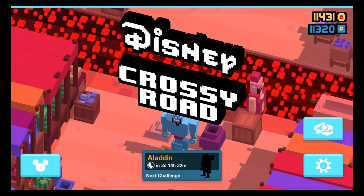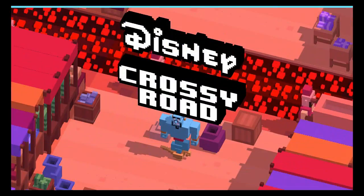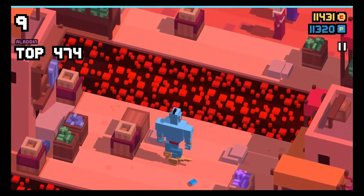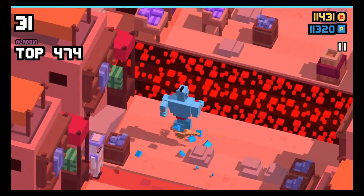Hey guys and welcome back to my new Disney Crossy Road video. I still owe you a video of Genie in the Lamp - he doubles rewards from pixel gift boxes and duplicates. He's a very valuable legendary character and costs $4.99, and similar to him, we now have two legendary characters.